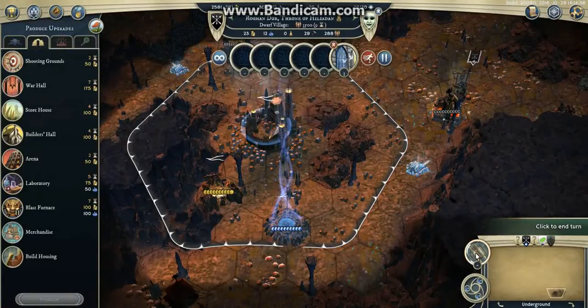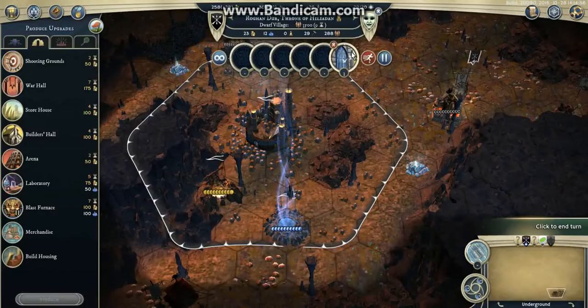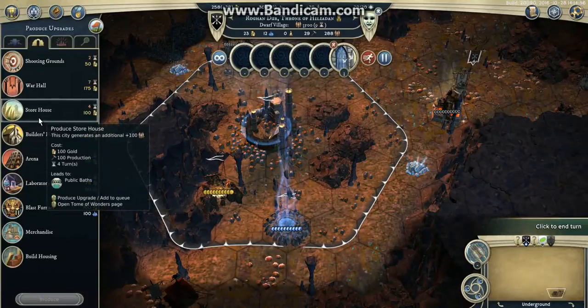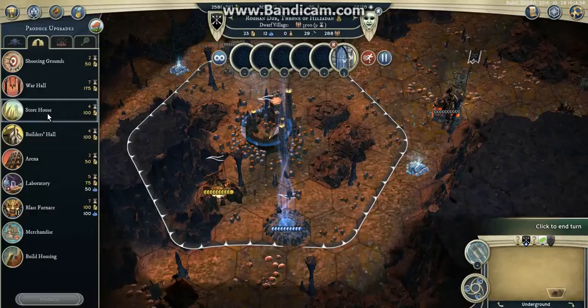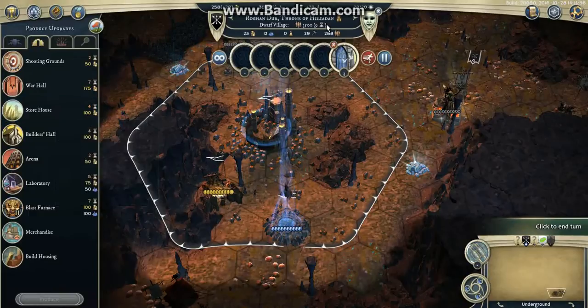I'm producing a Shrine because Mana Fuel Cell is very mana intensive — it takes 20 mana — so I need more mana from my throne before doing anything else. I plan to build a Storehouse and then the Builder's Hall, because Dwarf needs a lot of population to produce settlers. It's 10% more expensive, so it's 2200 population for the settler, and without the Storehouse I'm going to lack population when producing my second settler. So Storehouse, Builder's Hall in 2 turns each, and then Settler.